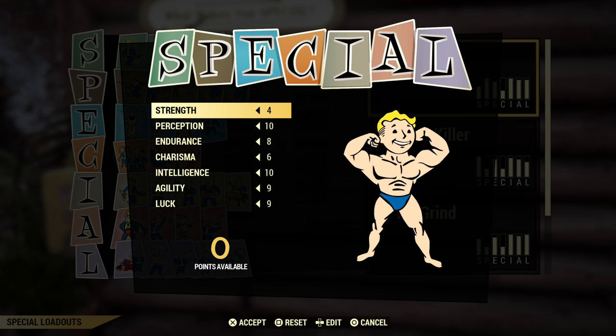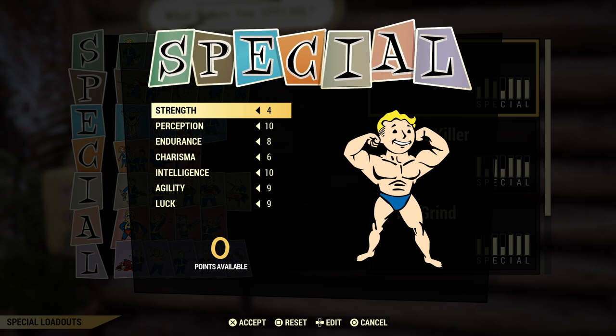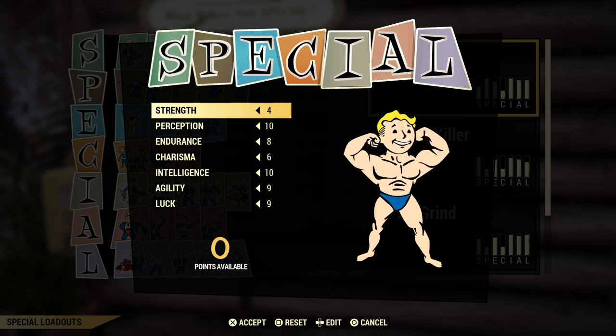You're going to want four Strength, ten Perception, eight Endurance, six Charisma, ten Intelligence, nine Agility, and nine Luck. You're going to have to have these set this way with legendary perk cards in order to use the perk cards that I'm going to show you in the next part, so just keep that in mind.